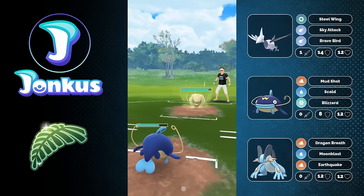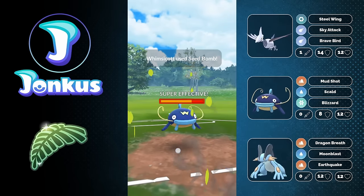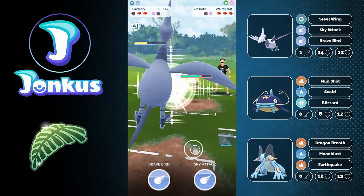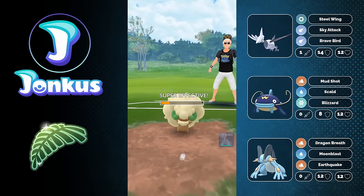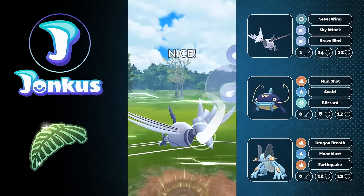In comes the Whimsicott — can we land a Blizzard? We cannot survive the Seed Bomb, we're going to get knocked out. But we can swap back into our Skarmory. We have a great matchup, we can go for a Sky Attack. They tried to go for Moonblast but didn't get the timing, and in comes a Lanturn. I decide to go for a Brave Bird first.